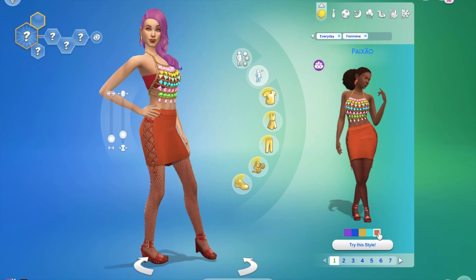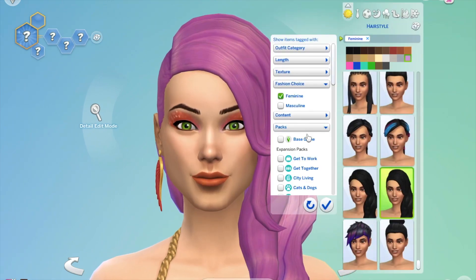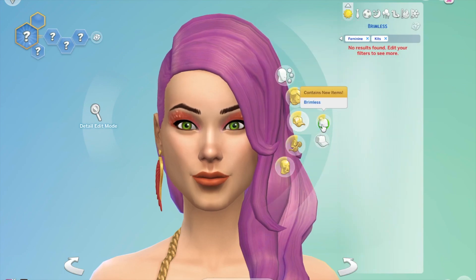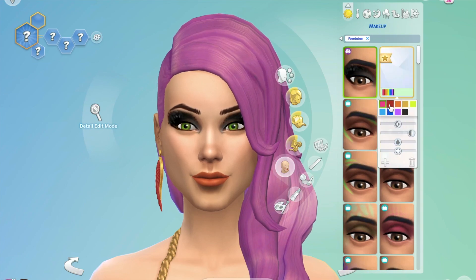Looking at the styled looks that the Sims make for you, there's just one for this kit. You do get a good amount of jewelry — some earrings and a necklace — which are all right and could be worn outside of a carnival look. You also get new makeup, which was nice to see.